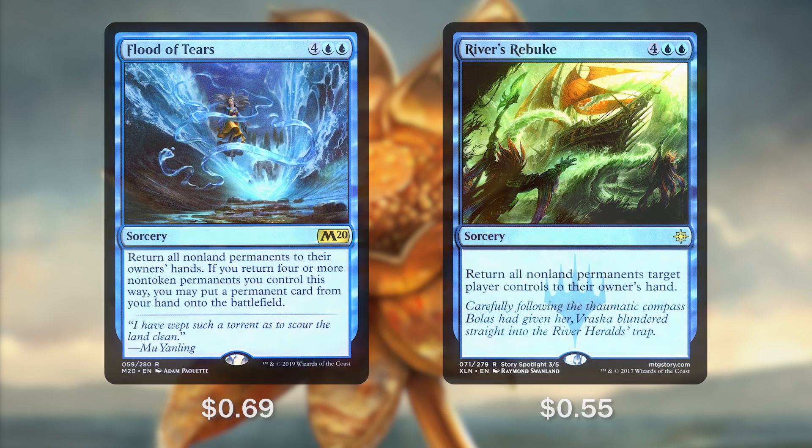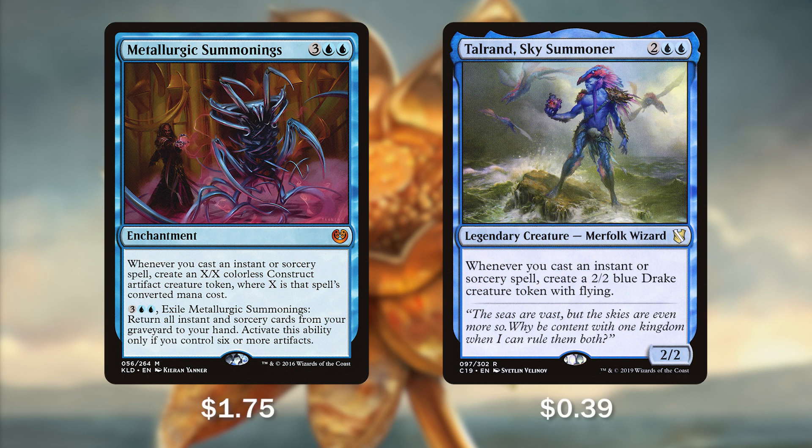In case we want to get some creatures on board to act as chump blockers and dissuade opponents from attacking, we've got Metallurgic Summonings and Talrand Sky Summoner. Metallurgic Summonings for 3 blue-blue — that 5 mana sweet spot — says whenever you cast an instant or sorcery spell, you get to create an X/X colorless construct artifact token where X is that spell's converted mana cost. So if we cast a 10 mana spell, we get a 10/10 construct token. And for 5 mana we can exile this enchantment to return all instants and sorcery cards from our graveyard to our hand, but only if we have 6 artifacts on board. Talrand Sky Summoner for 2 blue-blue — whenever we cast an instant or sorcery, we get a 2/2 blue Drake creature token with flying, helping us defend against any pesky fliers our opponents might have.